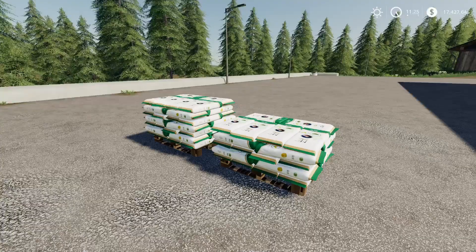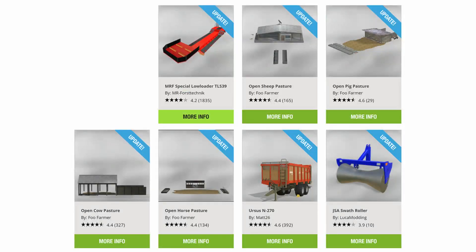The updates are as follows. Top left we have an update to the MRF Special Low Loader TL539 by Force Technic. Bottom right we've got an update to the JSA Swath Roller by Luca Modding, and next to that the Ursus N270 by MAT26. In between those we've got updates to the Open Sheep Pasture, the Open Pig Pasture, the Open Cow Pasture and the Open Horse Pasture, all by Foo Farmer, which I'm just going to have a look at in a little bit more detail now.